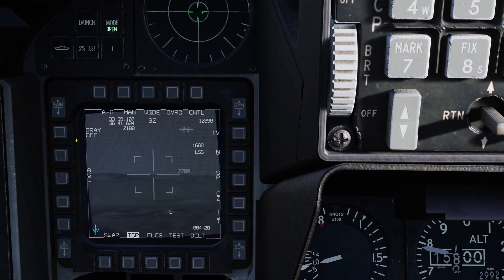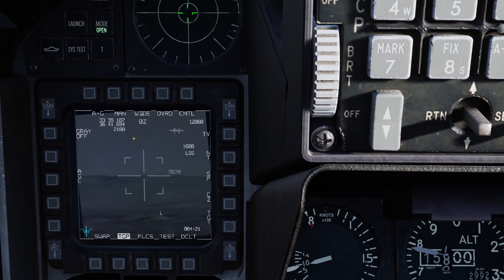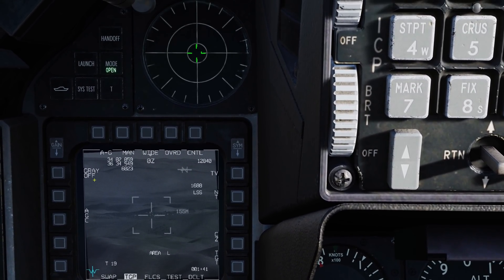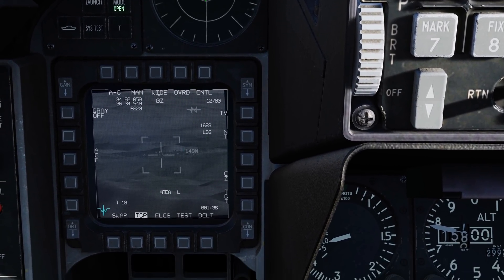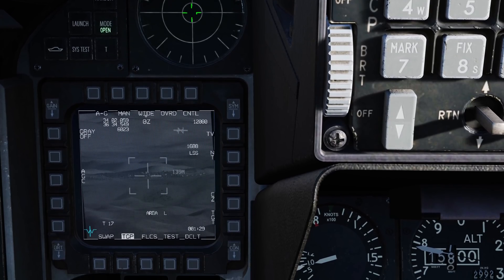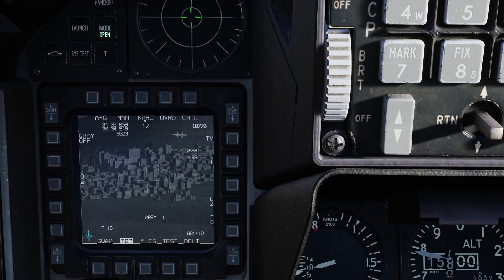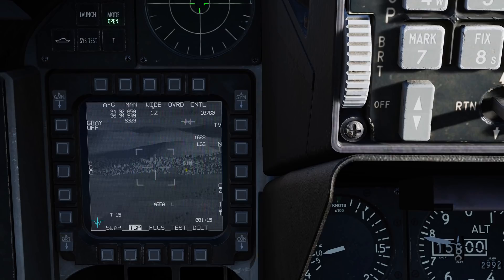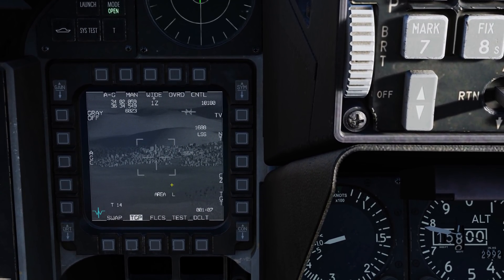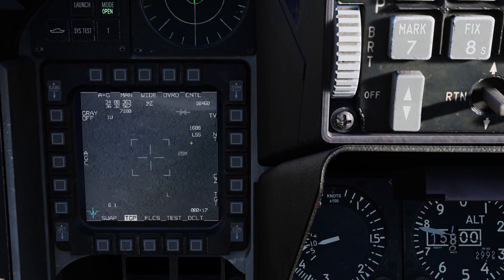We have a bunch of new features here. First, Grayscale, which allows you to calibrate your display. Next, we have our Coordinate Display — Lat, Long, and Elevation based on where the Targeting Pod is currently looking. Above that is an option for Manual and Automatic Maverick Handoff. To the right, we have Manual Zoom controlled by the Manual Range Cursor. We can also press the Expand button on the stick to change the field of view between narrow and wide. To the right we have our North Arrow — not relative to where our aircraft is pointed, but north in reference to where the Targeting Pod is looking. The other line is the Ground Plane, and the steeper the angle the pod is looking, the more difference you'll see between the North Arrow and the Ground Plane.